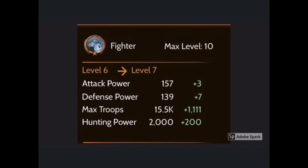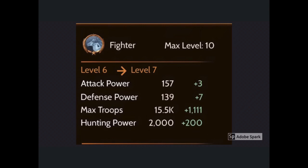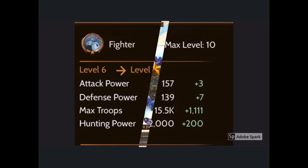In our quest to bring down the amount of troops on our Primarchs, this is our best friend — the fighter, the first Primarch you get when you start Atlas. When the fighter turns level 5, you're able to get a destroyer, taunter, trapper, or sieger. I recommend you do not level the fighter past level 5.